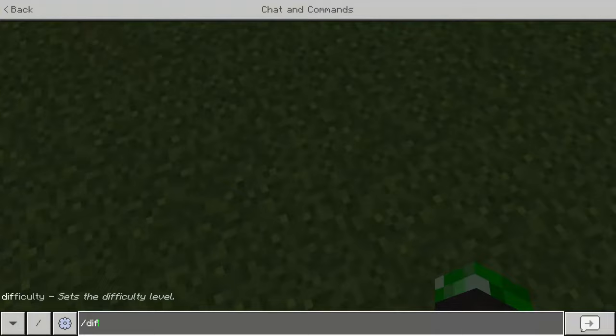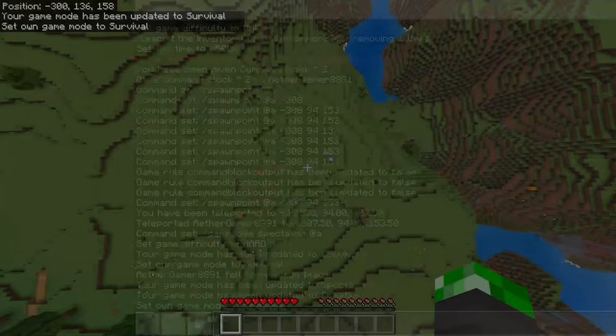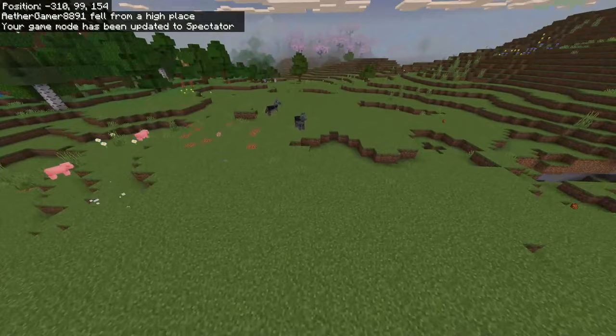Set your difficulty to hard, and you've got yourself hardcore mode. As you can see, if I die right now, I will in fact respawn on the command block and be activated into spectator mode, and I won't be able to edit the world from there.